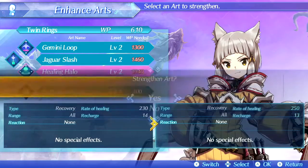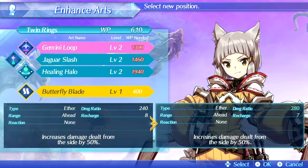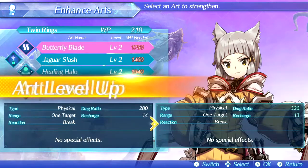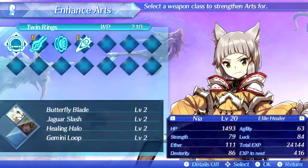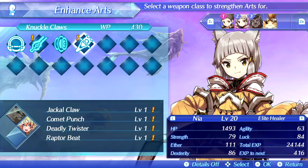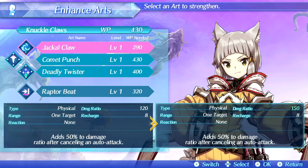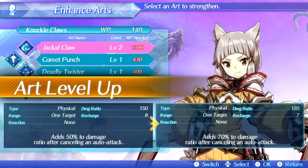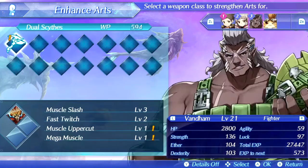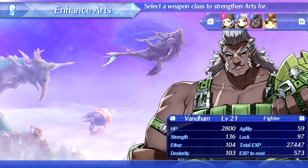Armor Crusher synergizes well with Pyra, who's good at dealing damage. I'm going to increase Healing Halo on Nia, and also put Butterfly Blade back, just because it will be nice to have a character who can actually inflict breaks. I'm going to put Gemini Loop back in reserves, because if we aren't going to have Tora all the time, it'll be good to have somebody who can inflict break for Rex. I also want to increase Jackal Claw. And Muscle Uppercut is all we can really do for Van Damme. We're going to ignore Tora for now, because I don't like him.